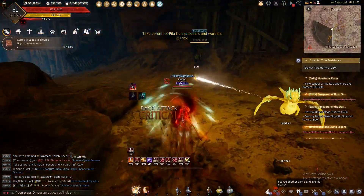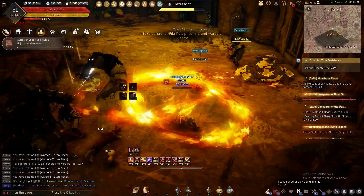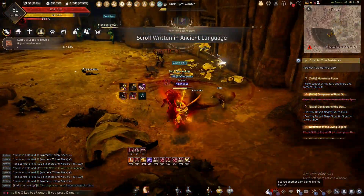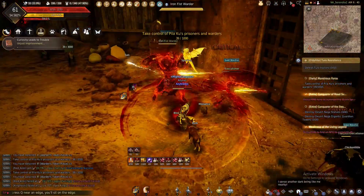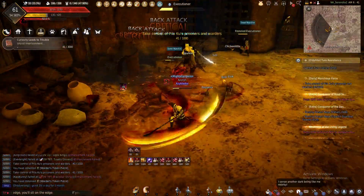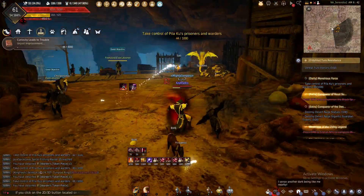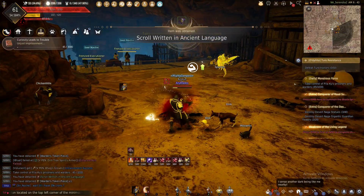The mobs out here have a pretty good aggro range, so it's not too hard to group a bunch of them up to AOE them down. They're very easy to kill, especially if you're above 230 AP. They do have some stuns and knockdowns, so if you're barely at the requirements, make sure you're paying attention or have some health potions so you don't die and lose your crystals.